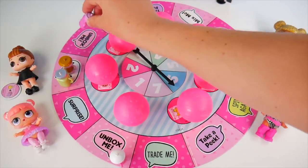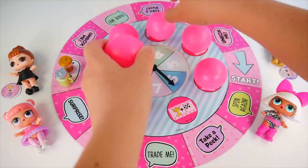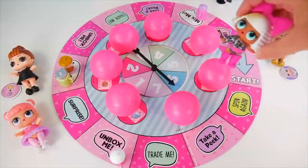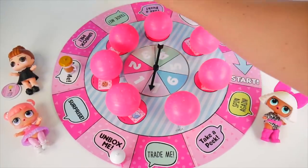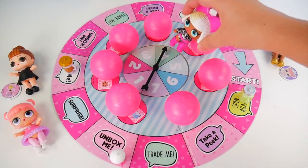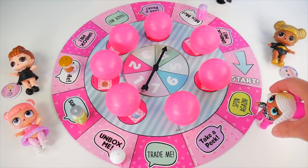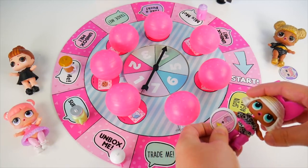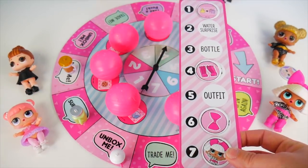Six. One, two, three, four, five, six. Mix me — not again. Let's move things around. I don't know where anything is now. Seven. One, two, three, four, five, six, seven — spin again! Four. One, two, three, four. Surprise — that means I can take what you have, It Baby. Diva can take it from her. She's got her secret matches now — she only needs three more. They're catching up to Queen Bee.